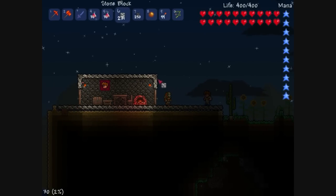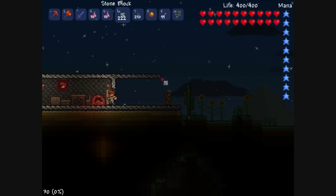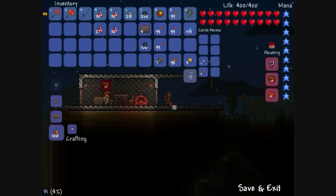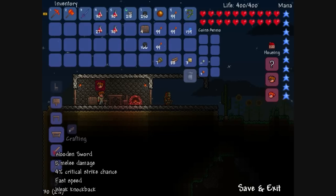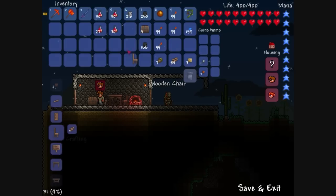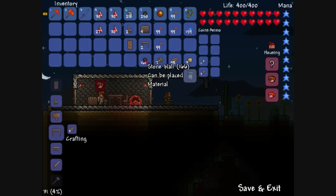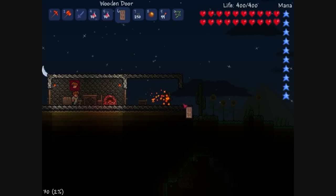First things first, we add a roof - there we go. Now what I have to do is make a workbench and place it down. There we go. Now that I have the workbench, we can go ahead and start working on making a whole bunch of different items that we're going to need in order to fully expand this house.